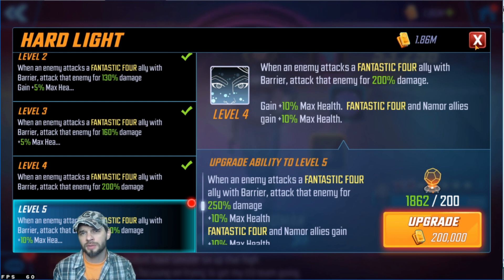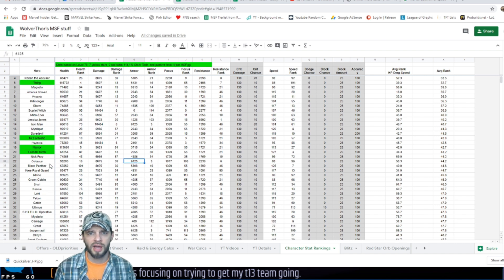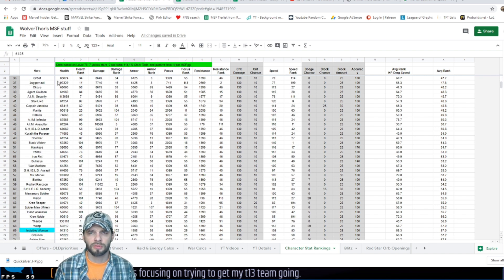After looking at these abilities, let's go to the stats and then we'll jump into specific T4 discussions. For those of you who haven't seen this sheet before, this is my full every-character-in-the-game ranking for stats. The information comes from msf.gg — they're still figuring out some of the formulas, but it gets you within a general range of how these characters are going to be. I've highlighted in green the other Fantastic Four allies, and she'll show up in blue. Let's zoom in a bit.